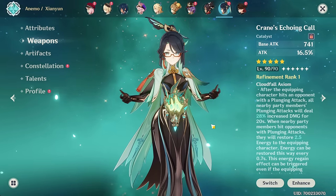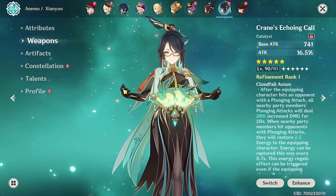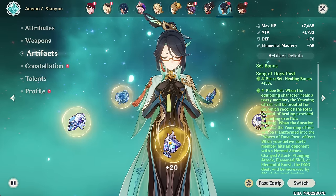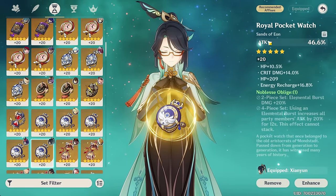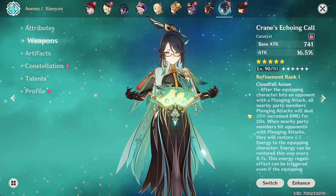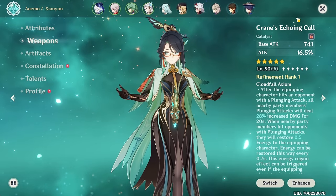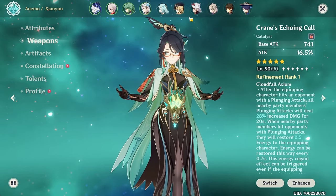Cloud Retainer is one of those units that you kind of need a lot of energy on. Having her signature weapon really reduces that requirement. The advice before her signature was to maybe sometimes go energy sands instead of attack percent, but I think with just a couple of energy regeneration substats, you don't need energy sands anymore. There are more considerations, but this is probably a topic for a different video — we're just looking at the weapon here.